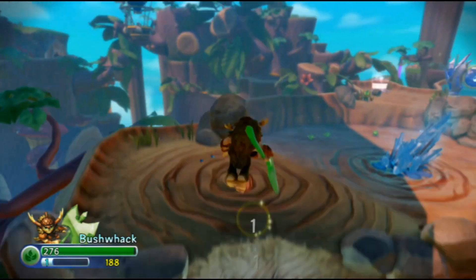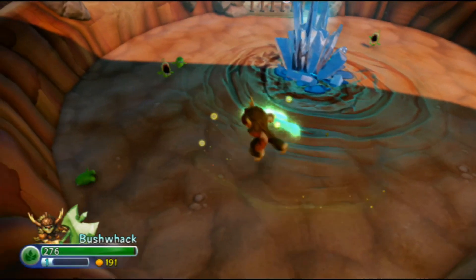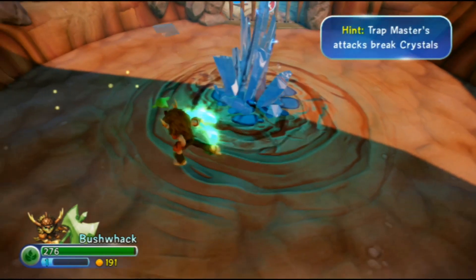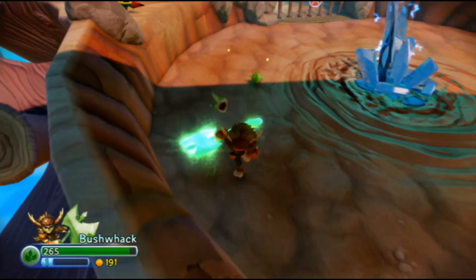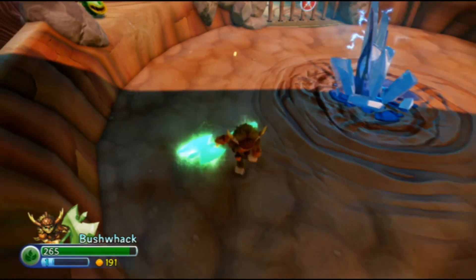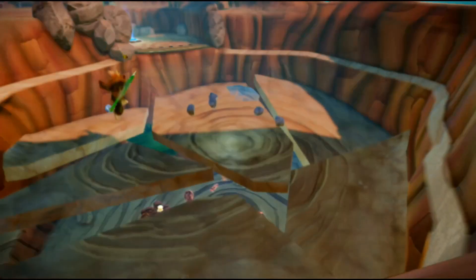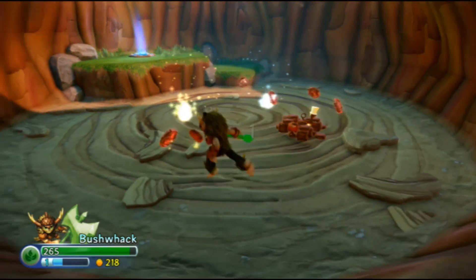I really like this. Come here mister — oh, what was that? That's his special ability. He can pull enemies. He can also throw stuff, so he's both melee and ranged. He can throw stuff and he can just hit with his axe.